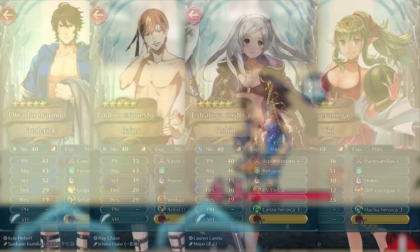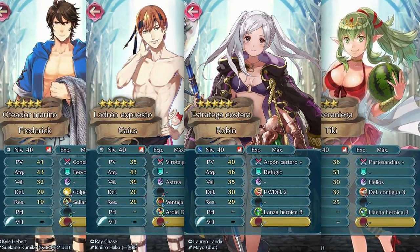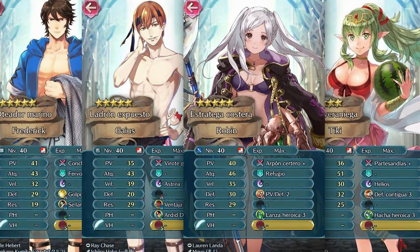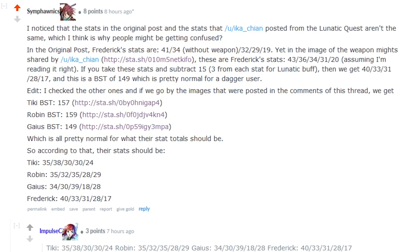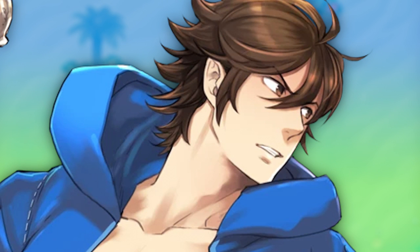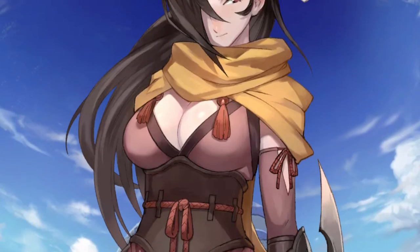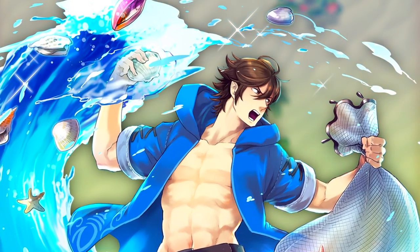We've also got some Latin American screenshots of all the units at level 40, so we can get a general idea of their stat spread. Keep in mind these stats are buffed by the Lunatic chapters being released with the banner. Thanks to Reddit user Symphonix, we also have their approximate stats after removing the Lunatic mode buffs. Frederick comes in with level 40 bases of 40 HP, 33 Attack, 31 Speed, 28 Defense, and 17 Resistance. He's about on par with other decent thieves and ninjas like Jafar, but his lower speed and middling attack won't do him any favors, and he's still outshined by the likes of Kagero. Still, with his decent starting weapon and debuffs, he could be a decent niche gray unit for your arsenal.